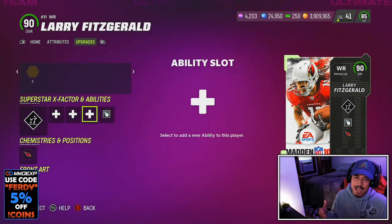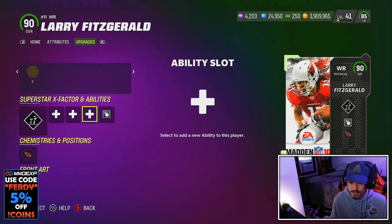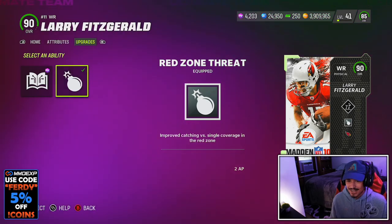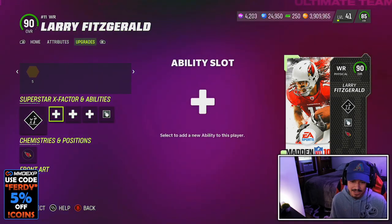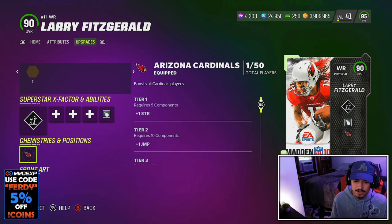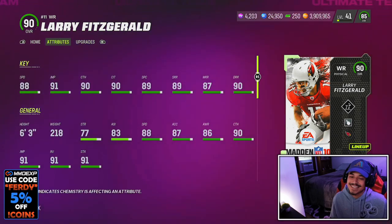I still think the best setup in the game is Crabtree with the 1 AP Slide or Slide Apprentice and the 1 AP Short In — that combo is just too deadly. But today we're definitely going to be trying Red Zone Threat since I've been struggling in the red zone. For team chems, Larry doesn't get the legend chem — not sure why, maybe they'll fix that — but he does get Cardinals and his Madden 10 alternate. Let's hop into the gameplay and see what Larry Fitzgerald can do.